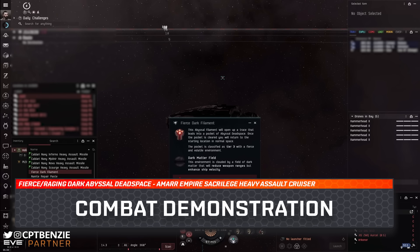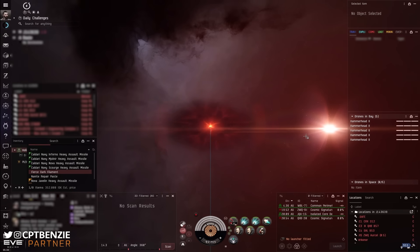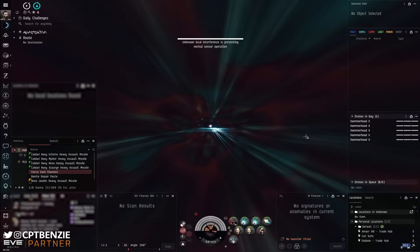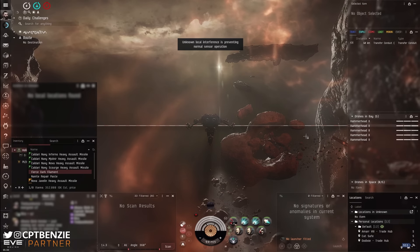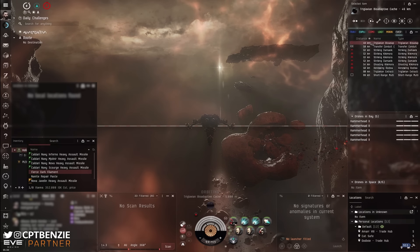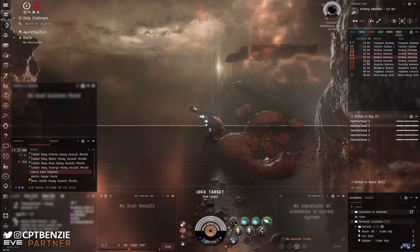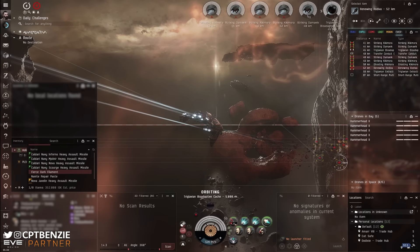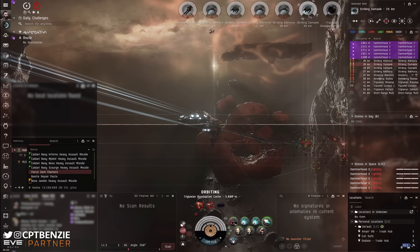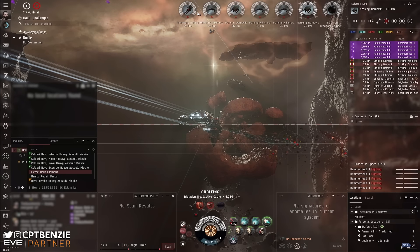Now I'm going to run a Fierce Dark Abyssal Dead Space. I'm showcasing the Fierce because I'm using a clean clone — if you want to go into the Raging, you'll need a clone with missile and tank-based implants. I'll note that I am not the best pilot by a long shot. I'm going to make mistakes and fly in a very basic manner, so if you're someone who flies this more dedicatedly, you'll do better than I do.